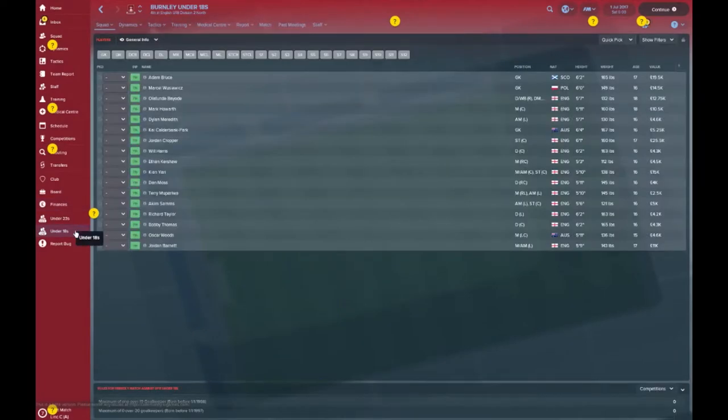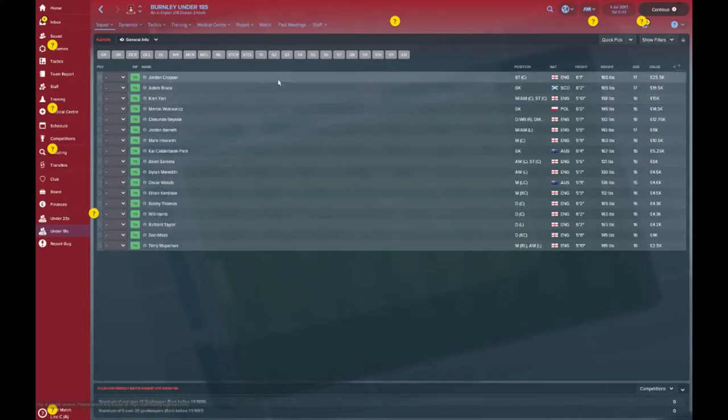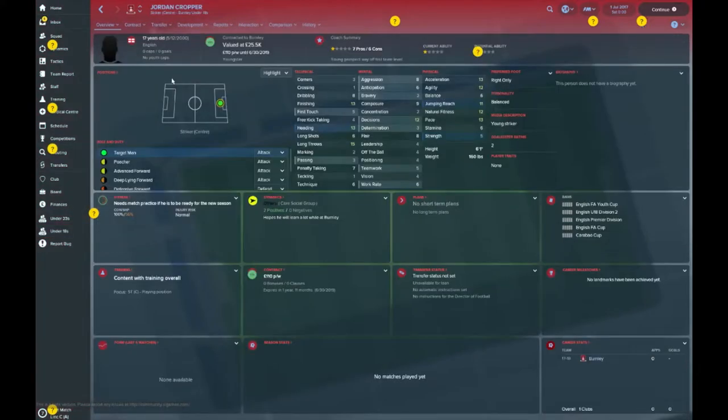Let's take a look at your youth system. There's a Polish keeper coming through the ranks, 16 years of age. Adam Bruce is another young keeper. Kai Cattlebank Park is another goalkeeper, one for the future, 16 years of age — another Australian who made the poor decision to sign for Burnley instead of Blackburn Rovers. The most valuable youngster in this crop is Jordan Crubber, 17 years of age, worth £25,000. Not much to write home about, but that's Burnley — what do you expect?